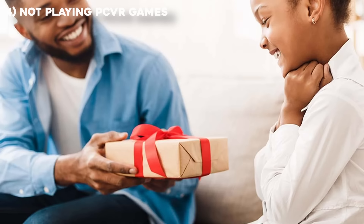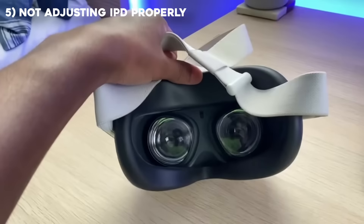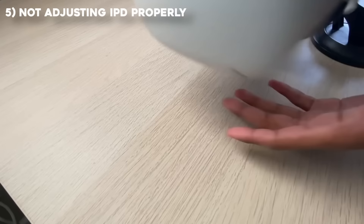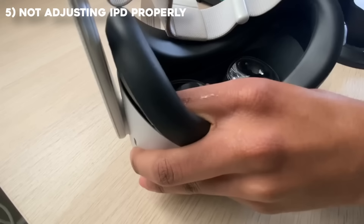When I gave my friend my Quest 2 during summer vacation, he complained it was very blurry. This reminded me of another huge mistake: not adjusting the IPD properly. You can easily shift the two lenses to fix the blur, and if none of the preset options work, you can actually position the lenses in between different settings, which is really useful.